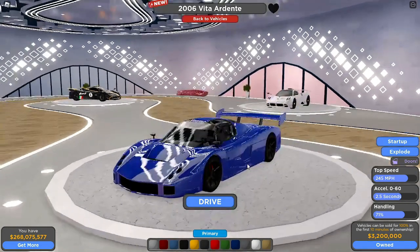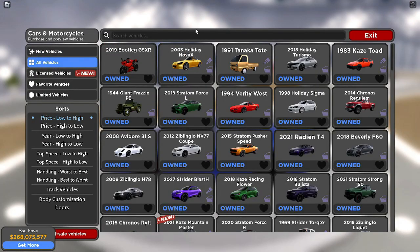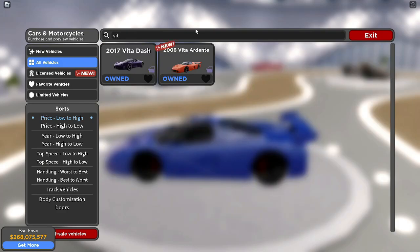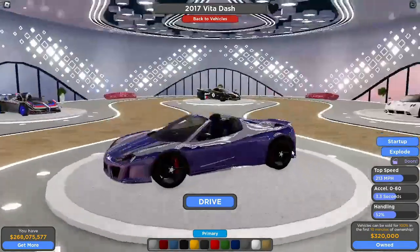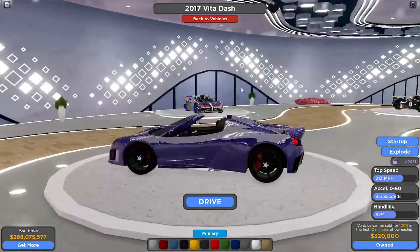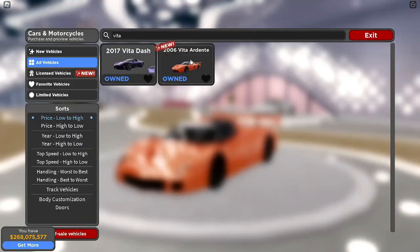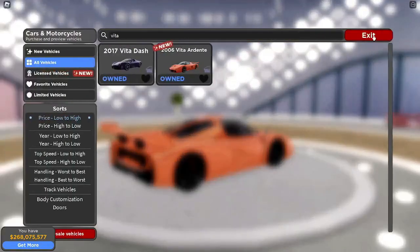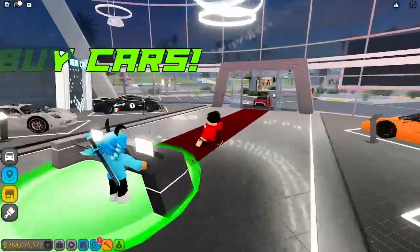Let's go to all vehicles and type in Vita to see what this is. Wait — is this a Ferrari? I don't remember what this was. Is this supposed to be a Ferrari or something? If anyone knows what car this is, then comment that down below, please, because I've got no clue what that is. Apparently it's some Ferrari, if I'm not wrong, but yeah, I don't know what it's supposed to be.